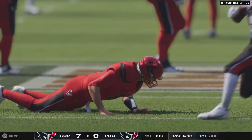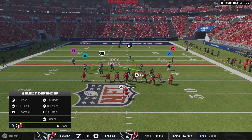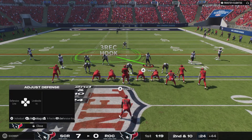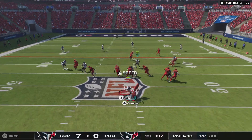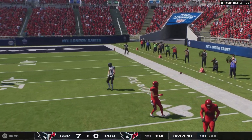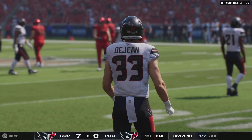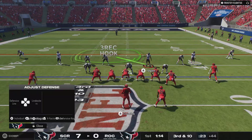First down throw for Cousins — oh, he got hit as he was throwing it, and unsurprisingly he falls incomplete. Second down coming up. Play action now for Cousins. That's going to be an incomplete pass on the throw to the right. They would sure love to connect on some of these intermediate throws — those two throws. Getting a completion like that not only does it spark your offense.